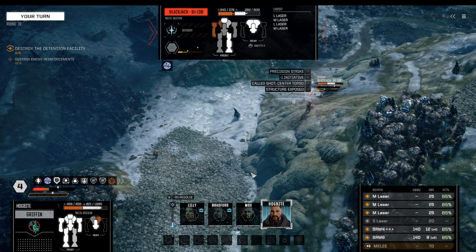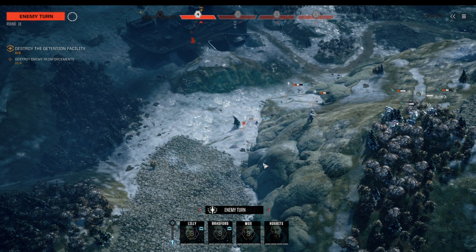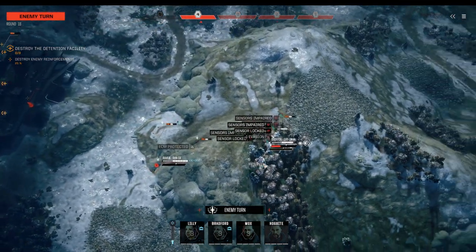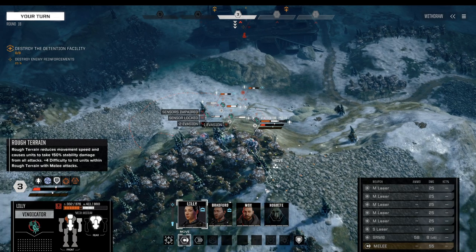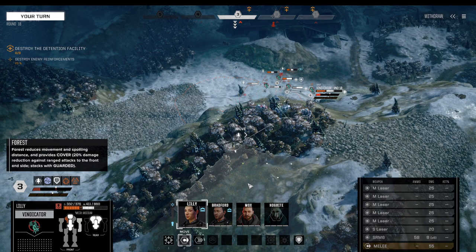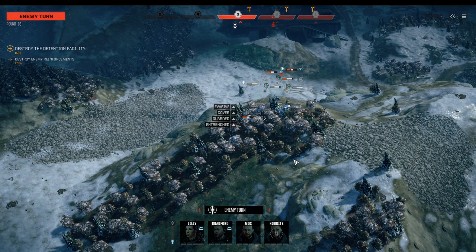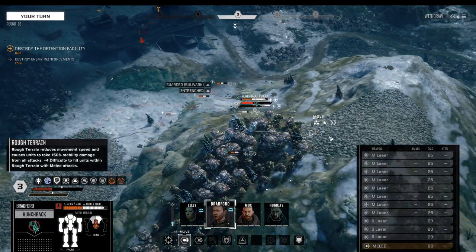We're reducing the initiative of the Blackjack. Enemy mech critical damage detected. They've got a targeting lock on me — so much for our evasion blips, now it's just pure defense. Let's protect the Vindicator — I really want to make sure nothing happens to her, rear armor facing towards the enemy. The Shadowhawk does nothing effectively.